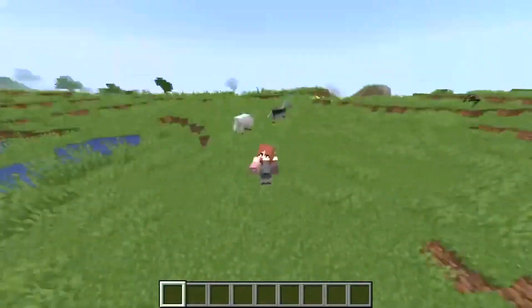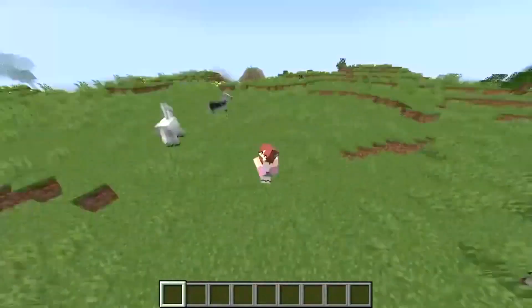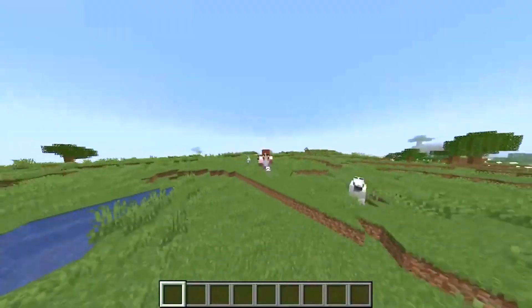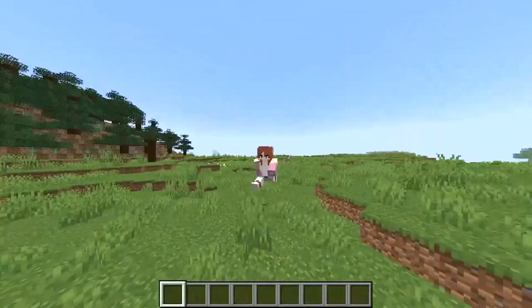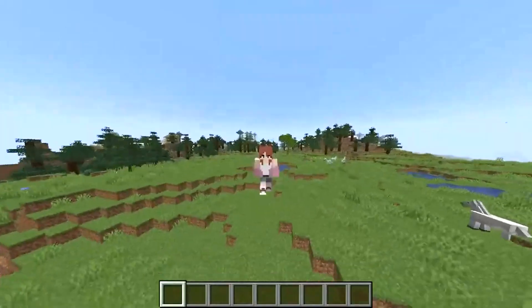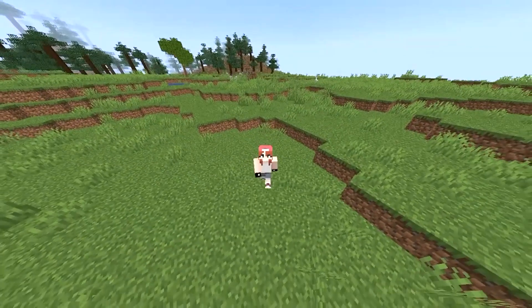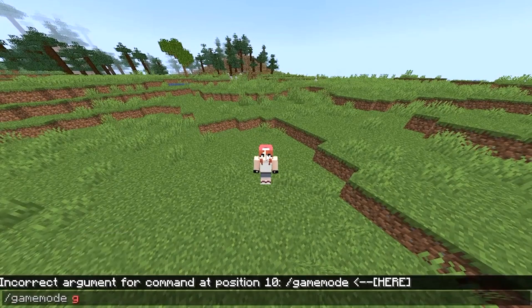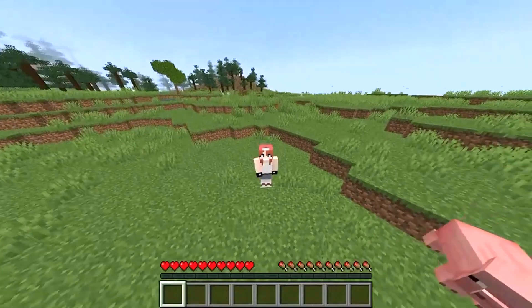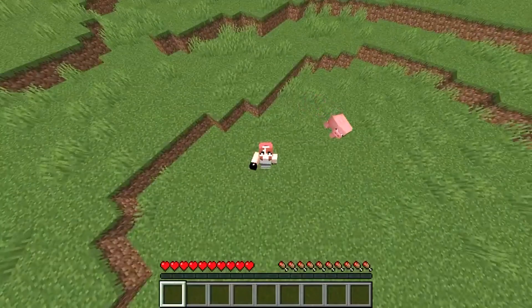Hey guys, welcome back to another episode of Epic Minecraft Lifehacks. Have you ever wanted to speed bridge but you can't because you suck? Well this Epic Minecraft Lifehack will help you! Just follow the simple— Okay guys, first up in this Epic Minecraft Lifehack is to find a giant cliff and stand on the top of it. Preferably a mountain — stand on the highest point of the mountain.